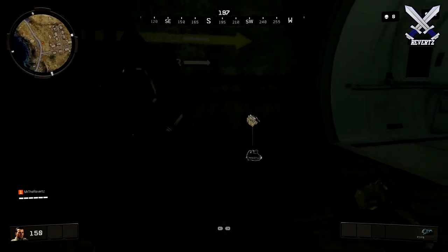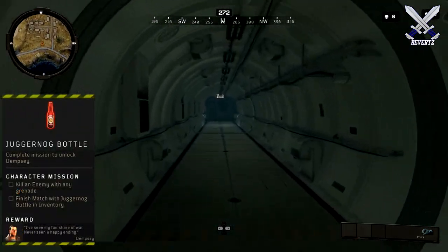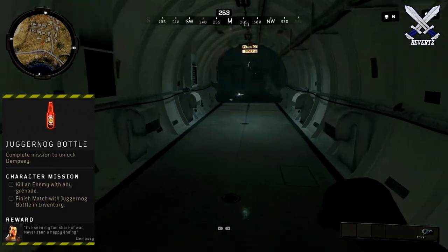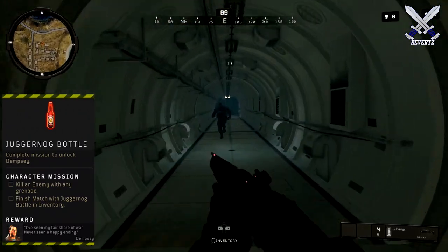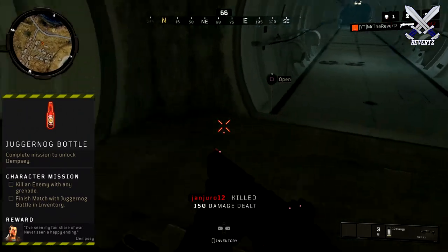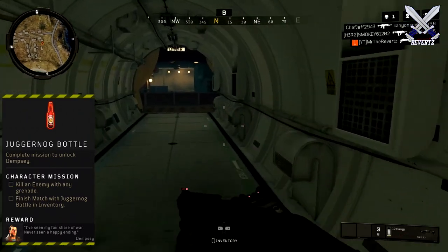First off for Dempsey, you need to find the juggernaut bottle, and this can be found by looting a mystery box, killing the Blightfather, or in the bunker underneath Nuketown. For this challenge, I found it most often in the bunker on Nuketown, so I recommend landing there first.